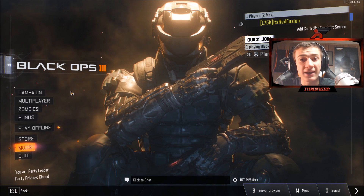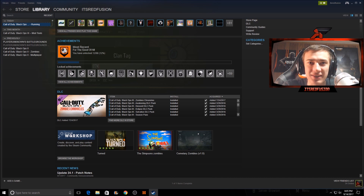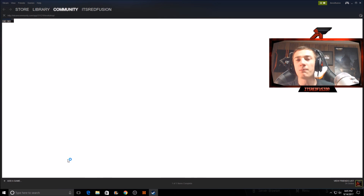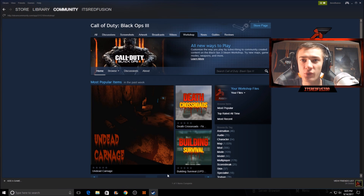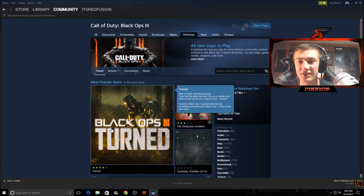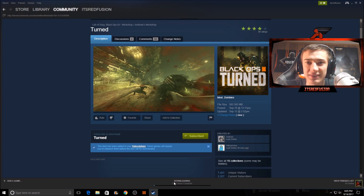So here's how to install mods and maps. Once you're on Black Ops 3 in the Steam library, scroll down and find the Steam Workshop, then click 'Browse the Workshop.' A lot of games have these workshops where you can download mods to add extra flavor to the game. To install something, click Subscribe — as you can see it will say 'downloading' and the map or mod will start downloading. For example, this turned mod — it's a mod, not a map — is now downloading after clicking subscribe.